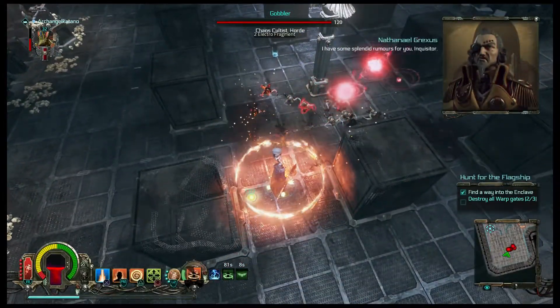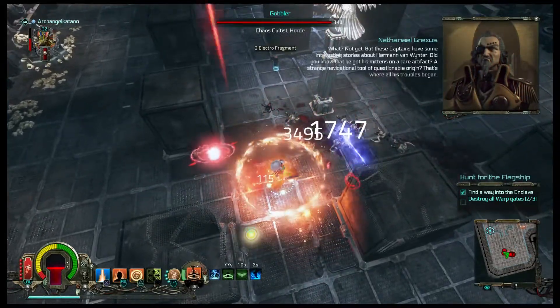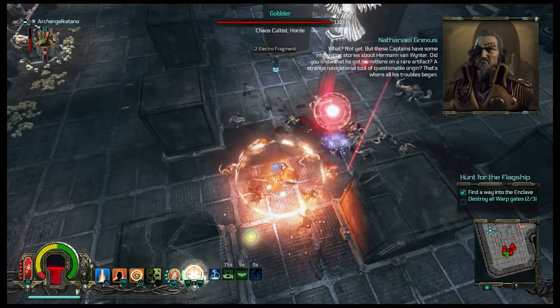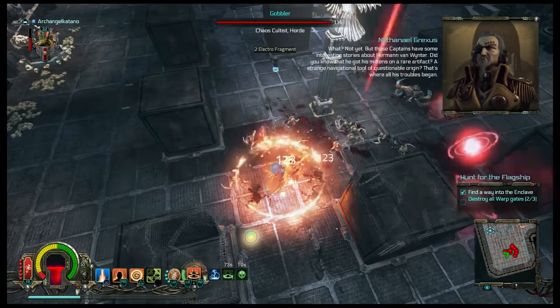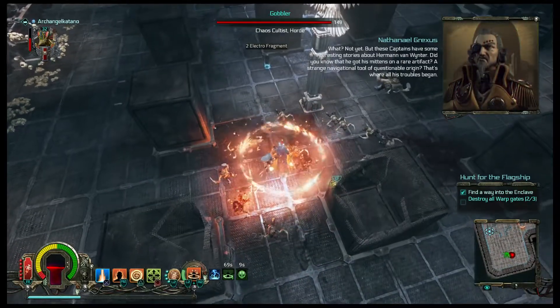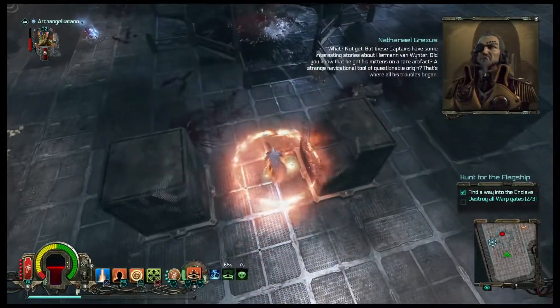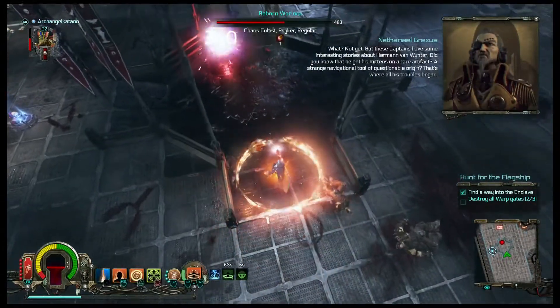I have some splendid rumors for you, Inquisitor. How many of these guys are they going to spawn? But these captains have some interesting stories about a Herman Van Winter. Did you know that he got his hands on a rare artifact? A strange navigational tool...